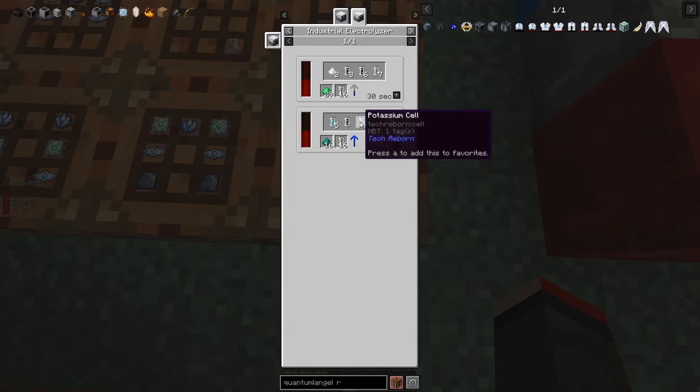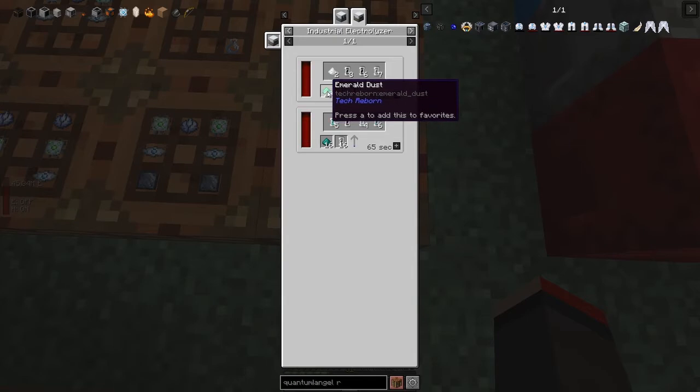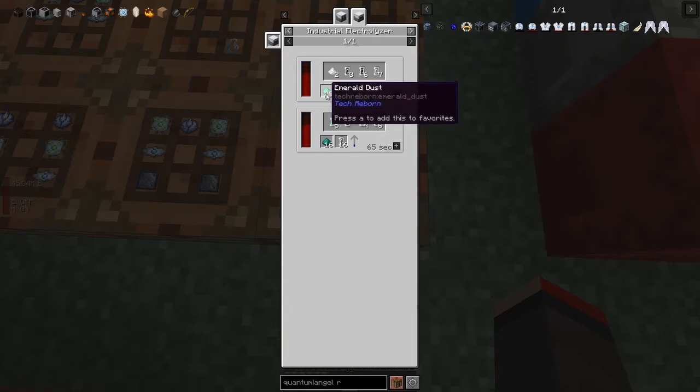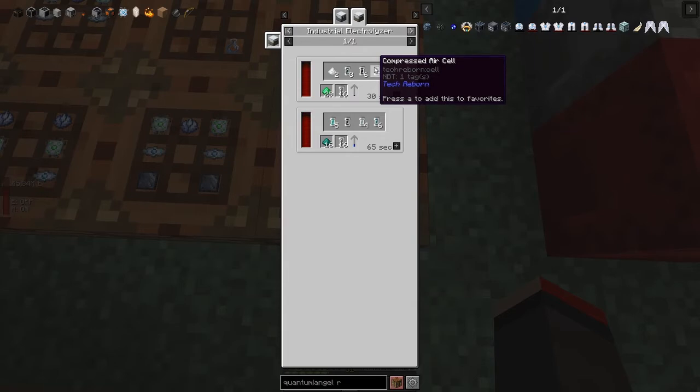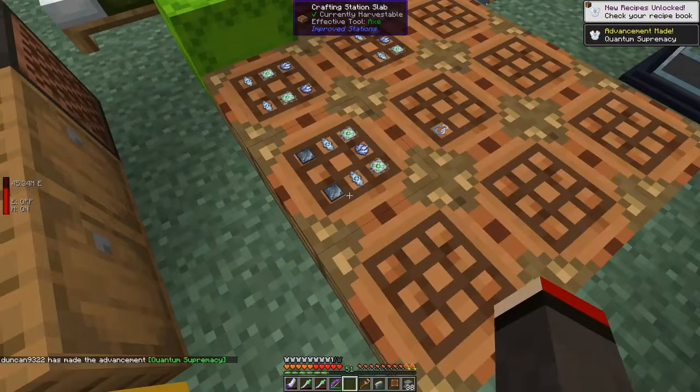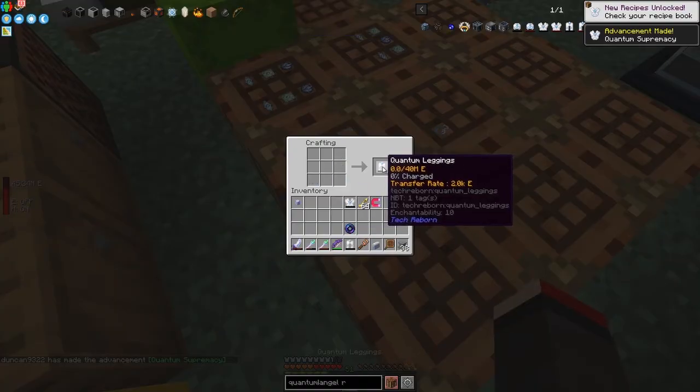The electrolyzer also gives potassium chloride and nitrogen cells as byproducts. Alternatively you can use emerald dust and get three beryllium, but then you need to source emerald ore from somewhere. You could also use that recipe and get compressed cells and silicon cells, which are actually very handy. Let's craft that up — the leggings and boots recipes are very similar.